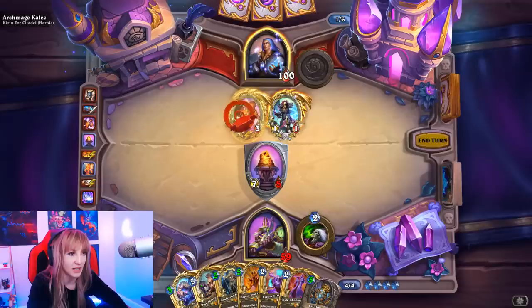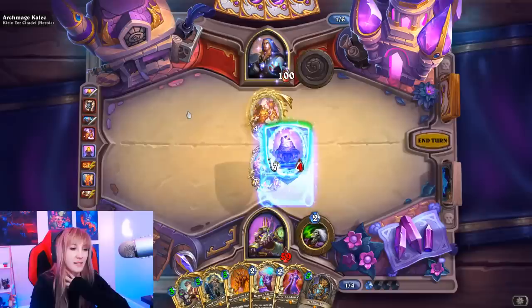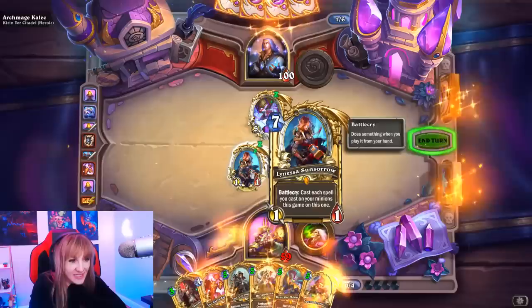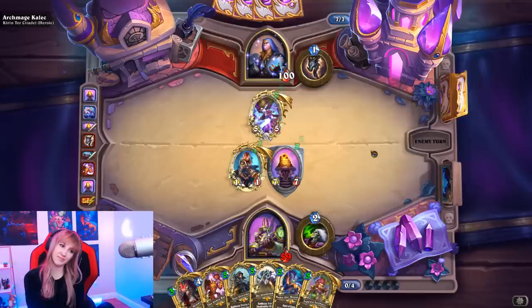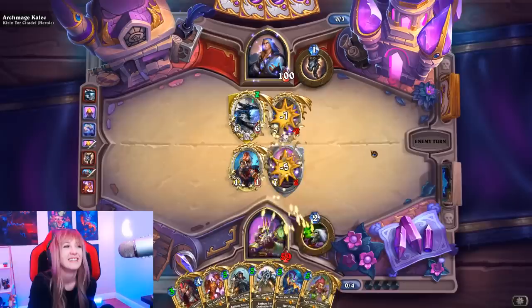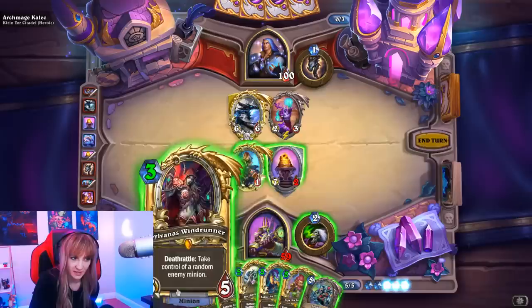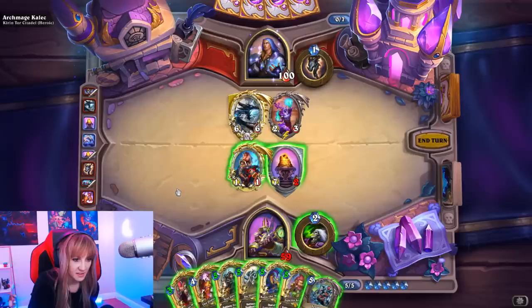Taking off the divine shield seems good. We should kill this to give him one less legendary — we're going to transform it. We can play it this turn. We don't really love our legendaries, so let's get new ones. We get Lanessa — that's rough. Sylvanas is good though. We could play Sylvanas and Glass Knight. Tessa is going to be really good because we got legendaries from other classes. We trade into the dragon. Looking good.